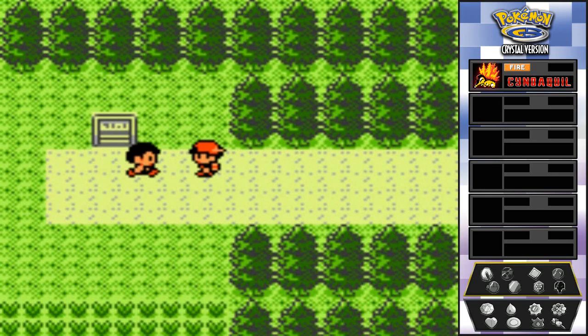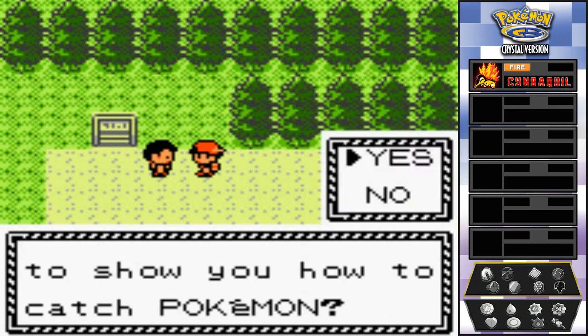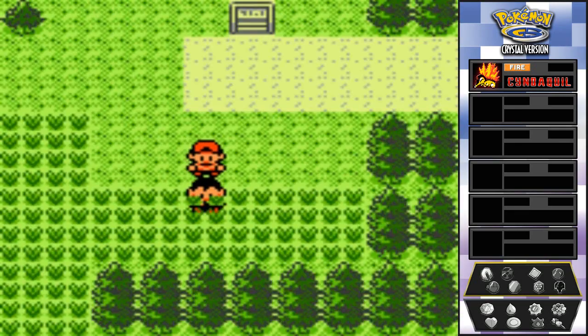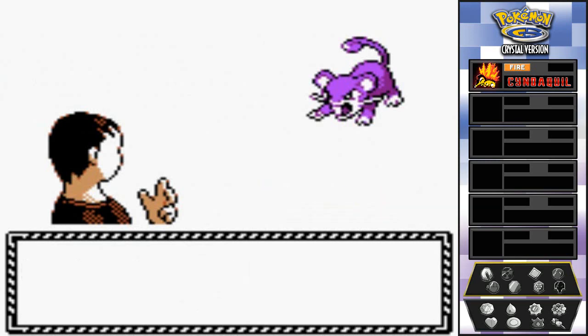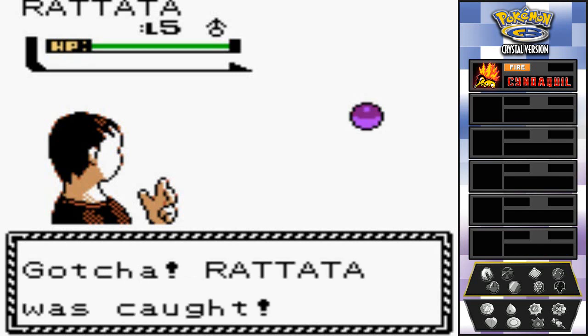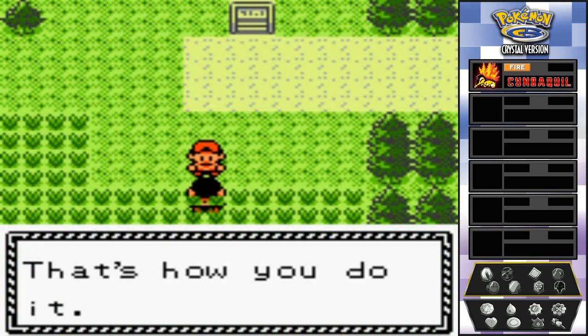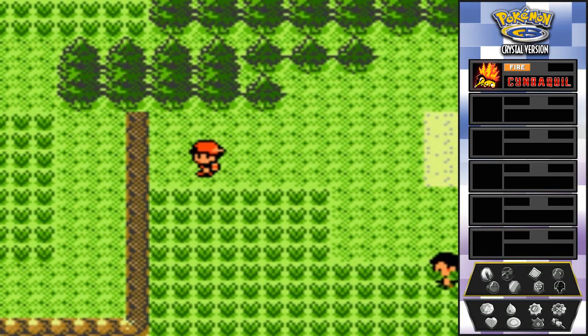Before we leave, this guy asks how many Pokémon I've caught and wants to show me how to catch one. So here's the tutorial — he sends out a Rattata at level five and just throws a Pokéball. He explains you really have to weaken the Pokémon first to make it easier to catch. He catches the Rattata and that's basically the whole tutorial — pretty pointless.